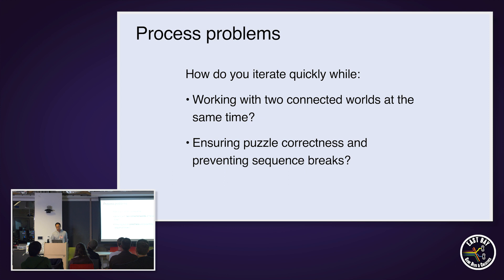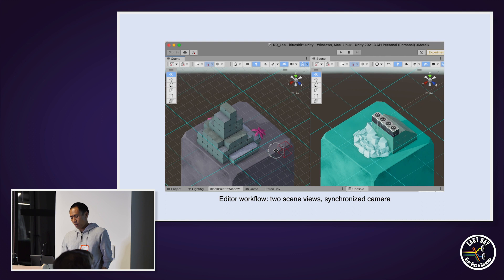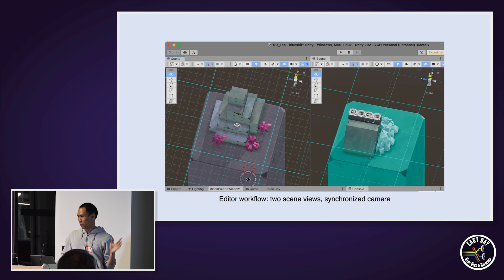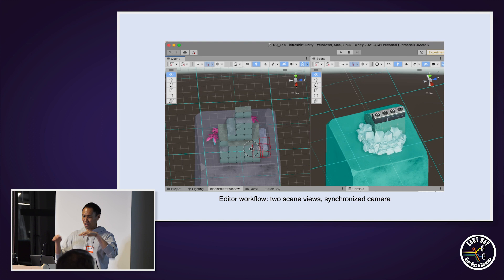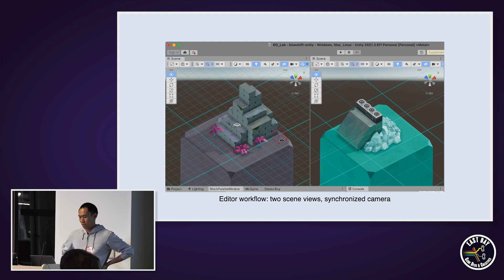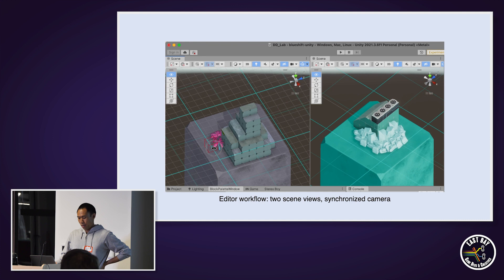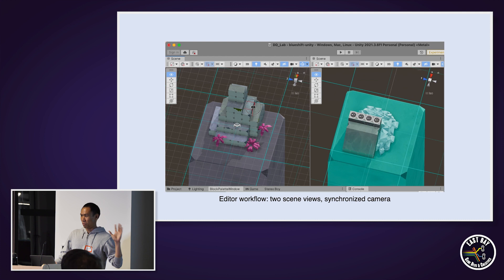The first way we dealt with this was basically giving the level designer a view of the game that the player effectively has. This is just Unity, but it's a little different layout than the default. We have two scene views with two separate cameras positioned in the scene so they're pointing at each world respectively. We wrote some editor scripts to synchronize the camera view, so when you rotate or reposition the camera in one scene, the other one adjusts to its same relative position. This really gives the level designer a good way of visualizing what the level is going to look like when the game actually runs.